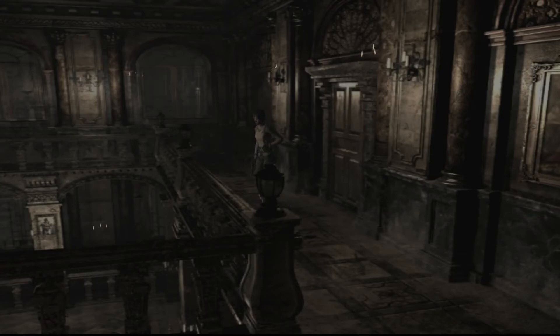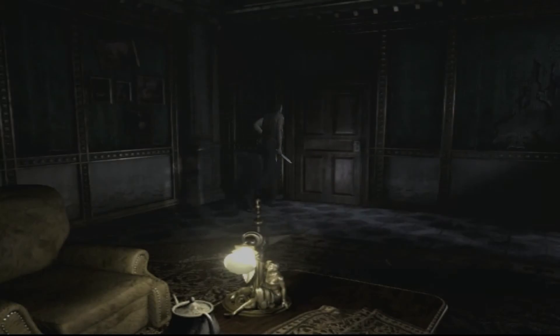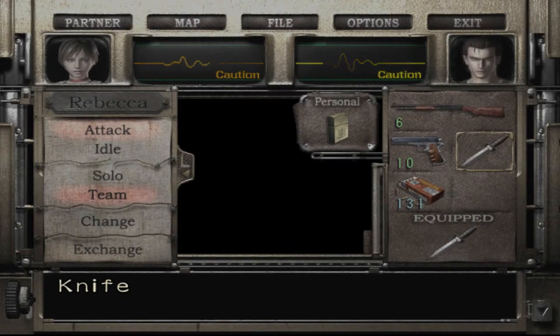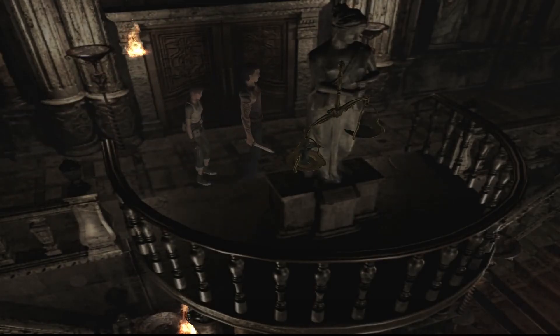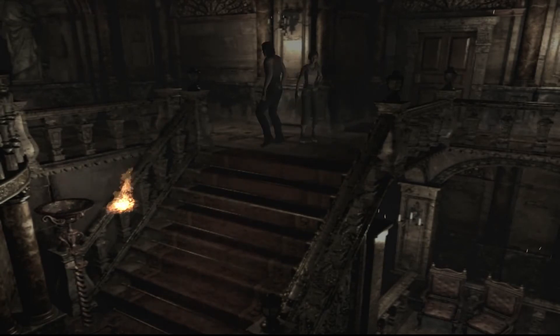I'm still very confused as to whether this is the Resident Evil 1 place, because there is a room in Resident Evil 1 that does look almost exactly like that room. Billy's on danger now. It also has crows in it, so I'm pretty sure in the context of that game the crow room was like over here — it's a bit weird.